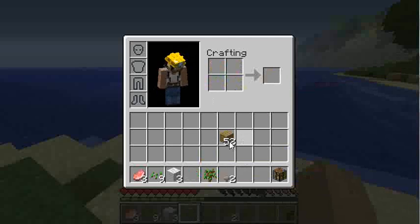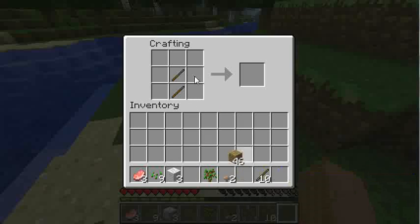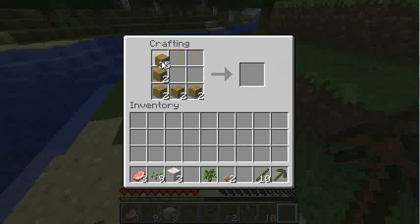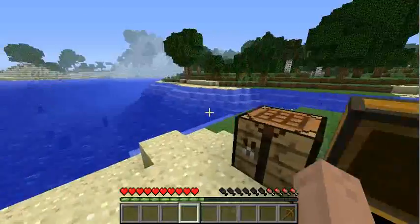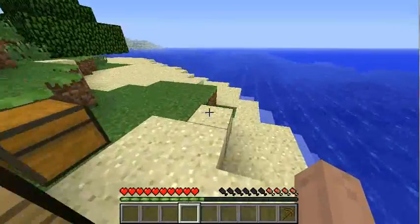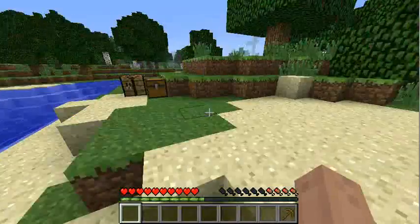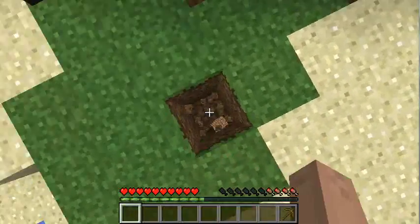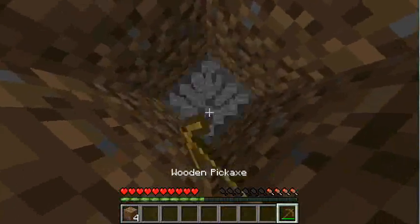I'm gonna create a crafting table and a few sticks. Now let's place that down. First off, I'm gonna make a pickaxe and a couple of chests to store my stuff in. For now I only need one chest. I'm going to dig down somewhere — let's dig down in the grass because I don't like to dig down in sand. It always falls. It's really annoying.